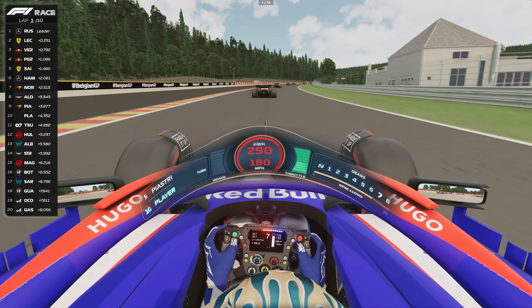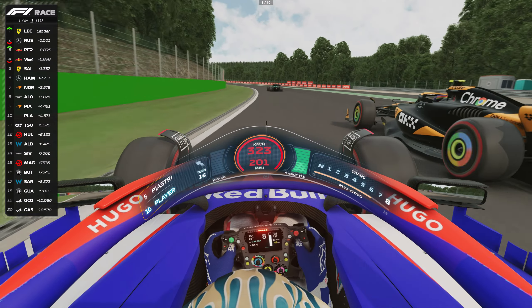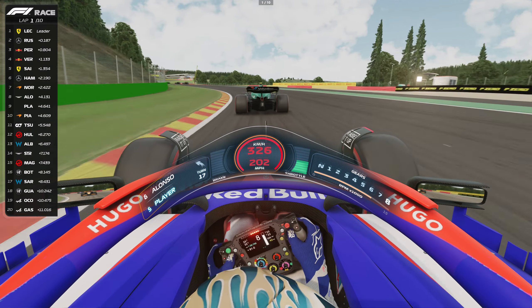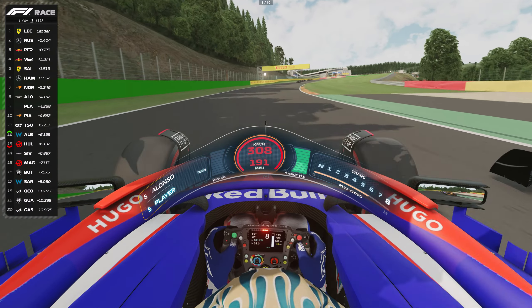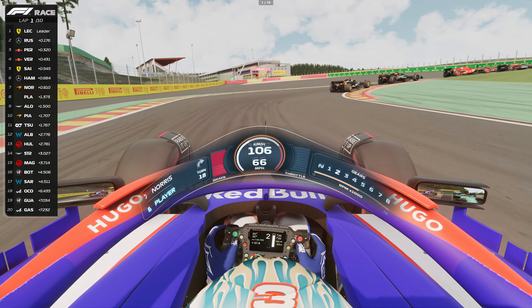The fastest lap at Spa-Francorchamps was set by Lewis Hamilton in 2020 with a time of 1 minute 41.252 seconds — that's an average speed of over 230 kilometers per hour. Better traction out of Blanchimont and we've passed both Piastri and Alonso. What a great overtake by Daniel Ricciardo.